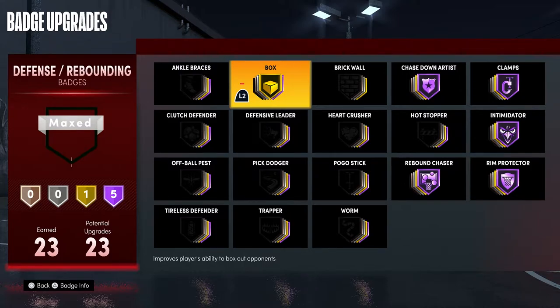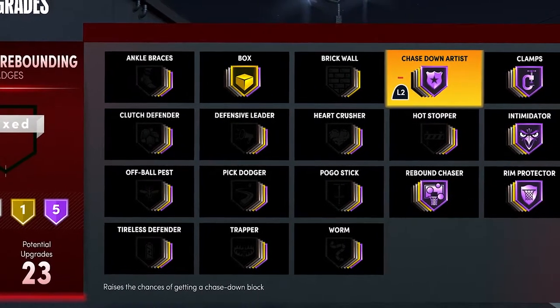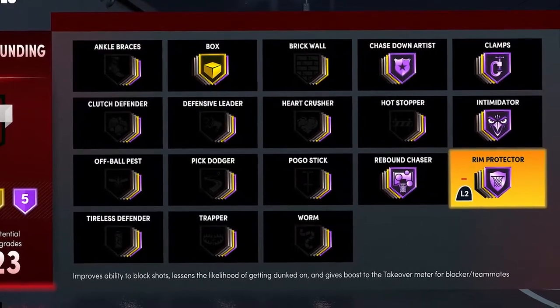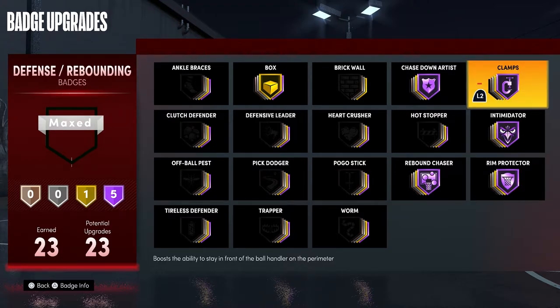For defensive badges, I have Box on gold. I don't have it Hall of Fame because Chase Down Artist Hall of Fame is a lot better than Chase Down Artist gold, so I put Box down a level to put Chase Down Artist Hall of Fame. Chase Down Artist is amazing — have it at least silver, but if you have the badge points put it Hall of Fame. The best two defensive badges are Clamps and Rim Protector. Rim Protector makes it so much easier to get blocks, especially if your interior defense is low. I would max it if you're able to. Clamps is the best defensive badge, a little bit better than Rim Protector — max it 100% if you can.